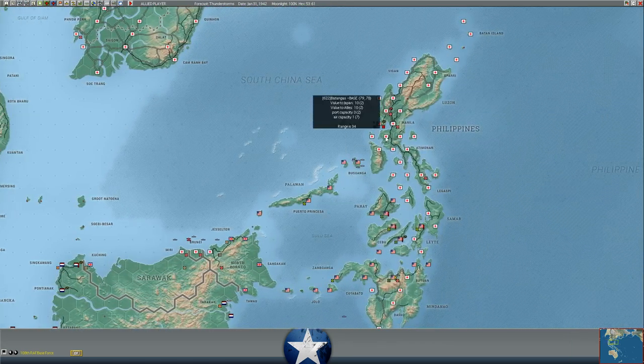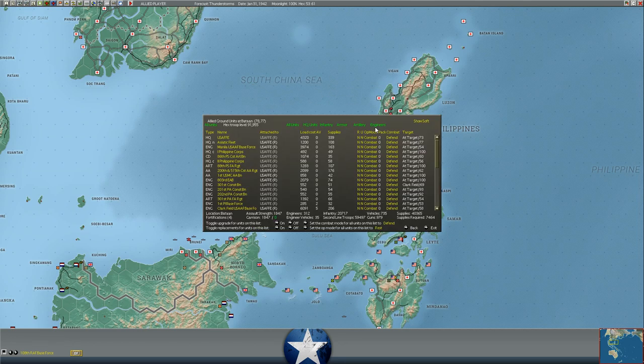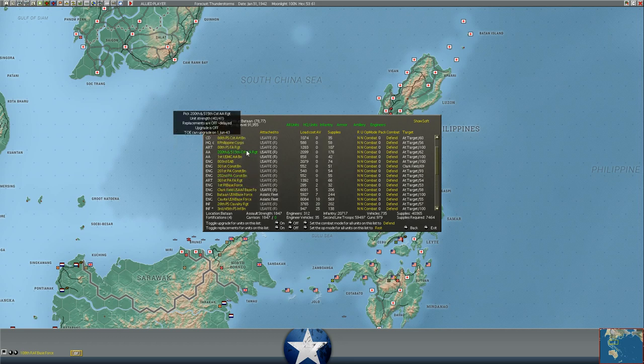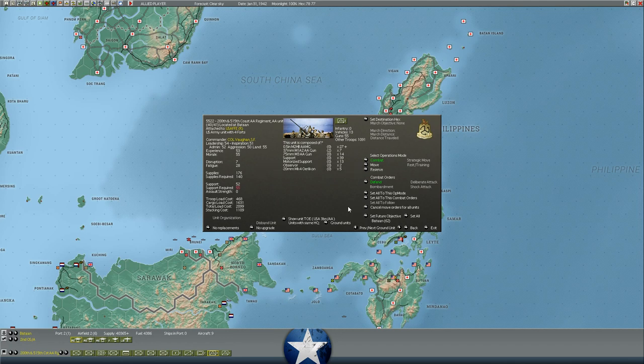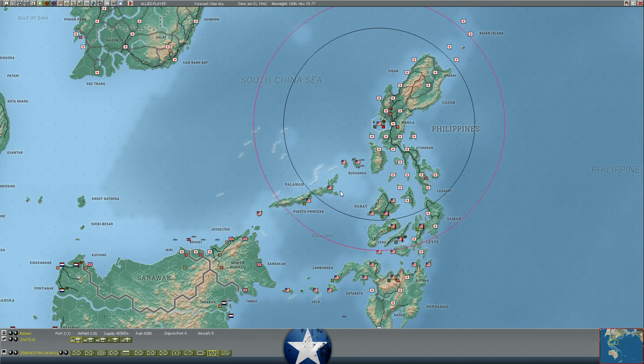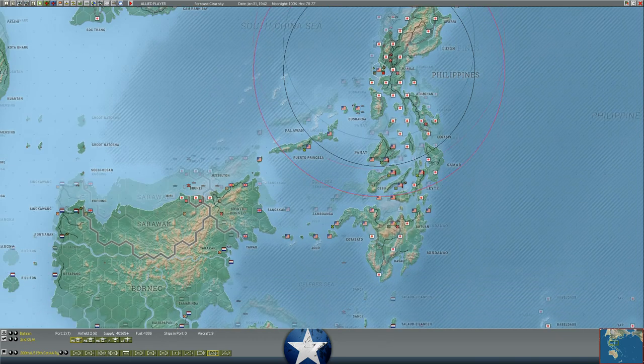The lack of air raids over Bataan means we only spent 100 supply last turn, which is good. We still have over 40,000 supply — 40,365 versus 40,400 last turn. Someone suggested turning off anti-aircraft units from firing against enemy bombing raids, but apparently there's no rest or training option for units when an enemy infantry unit is in their hex. So I don't think we can do anything other than allow them to continue shooting at Japanese bombers. We did report about 15 enemy aircraft damaged, so maybe that'll continue.